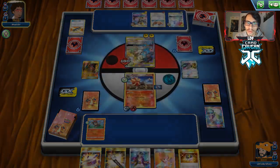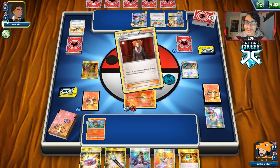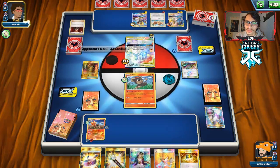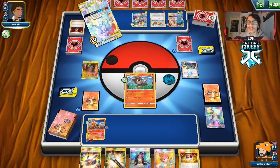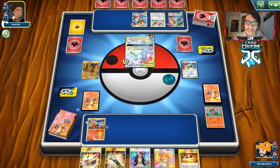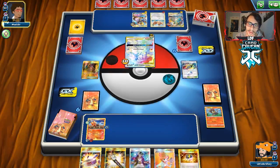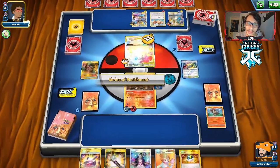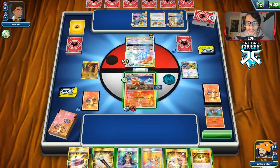Double Dragon Energy goes on the Reshiram and he retreats into it. He's going to knock out our poor Litleo — that's fine, Litleo did its job. We probably need to get another Pyroar in play at some point. We can probably just sit on this hand and keep attacking since it's a fine hand. We could also use Rescue Stretcher to get back Litleo if needed.